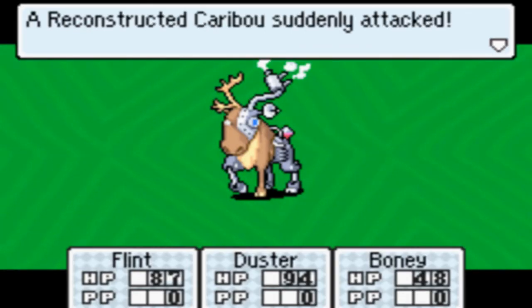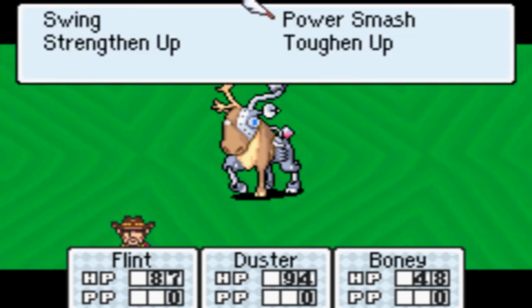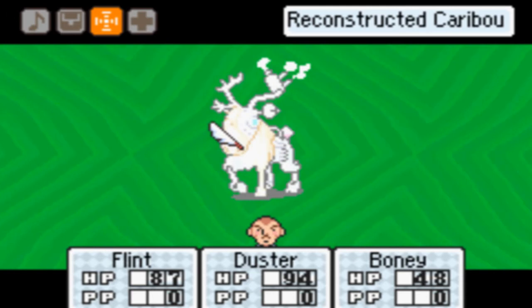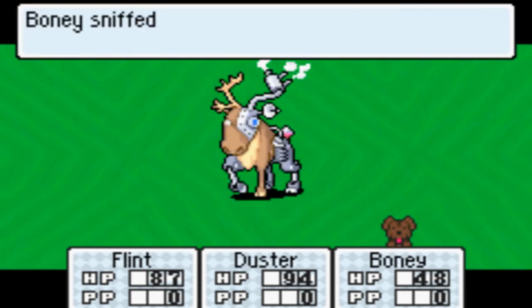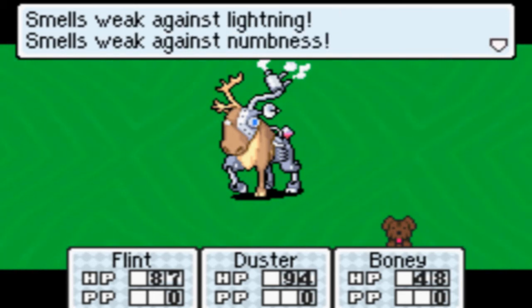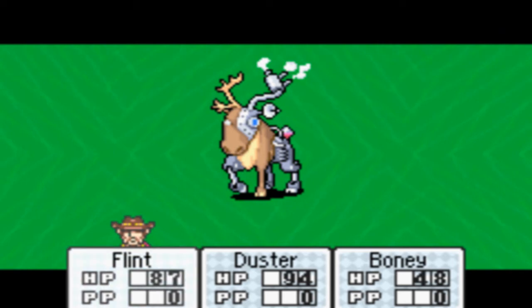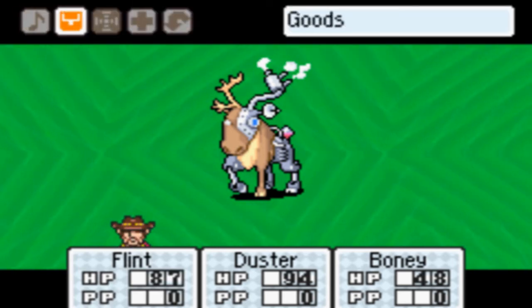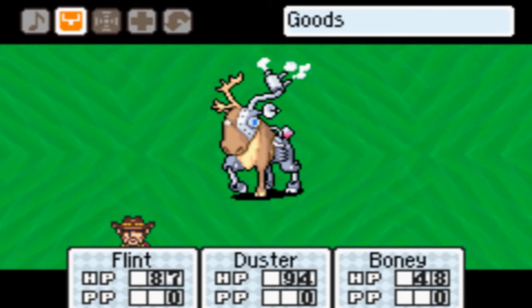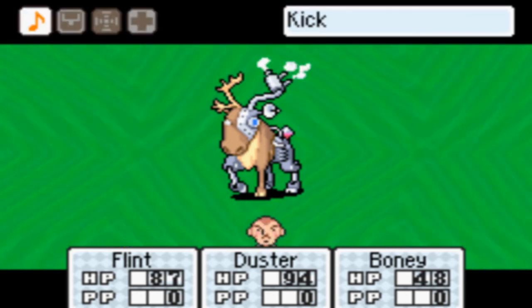I had to kind of prepare that. The Reconstructed Caribou — this is kind of like the first boss in the game, really. So what you want to do is I'm going to use Strength Enough to heighten my defense, and let's try out those Thief tools like the Wall Staple. Get Boney to sniff them — Mechanical Caribou, weak against Lightning, weak against Numbness. Unfortunately we don't have anything that can inflict those at this point. Strength Enough increases your strength and attack power. Wall Staples will make it so they can't move or attack that turn, or for the following turns depending on how long it lasts — usually about two or three turns.